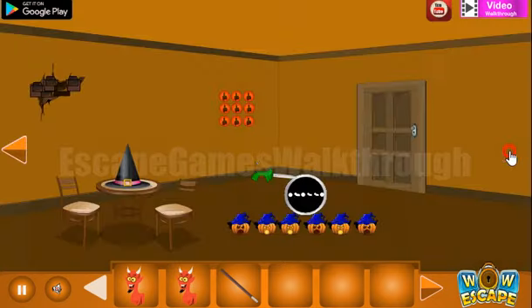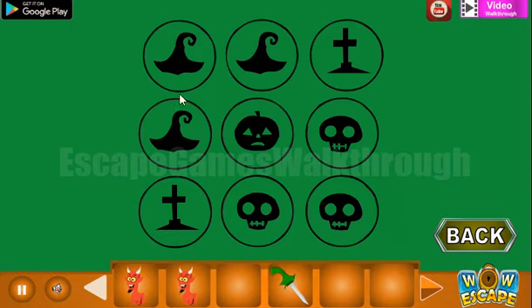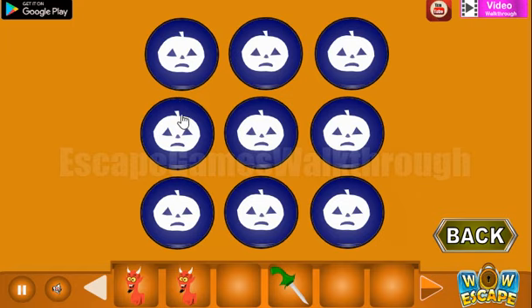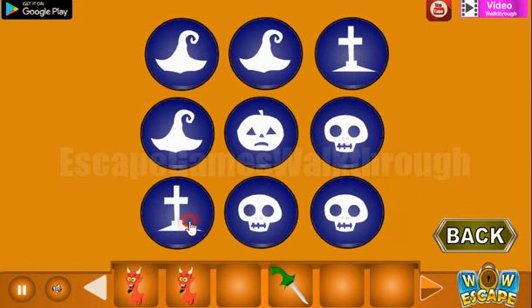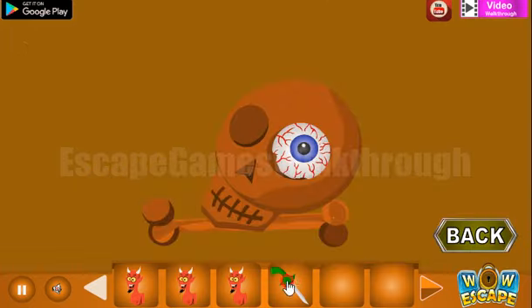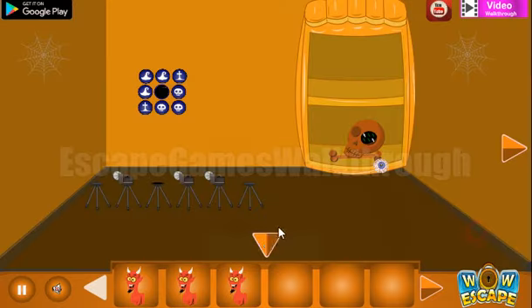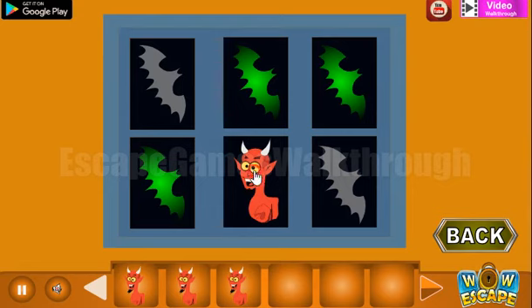Here we have a nice knife. And now it's a magic wand — we need to cast it on the head to get the pattern of different Halloween icons. Let's select the same here: heads, pumpkin in the center, skulls, and crosses. We have a knife to take the eye out. And here's a pattern with red beds and green beds — we can draw them here.